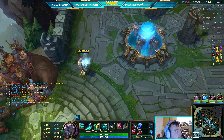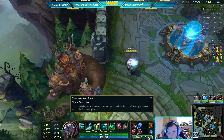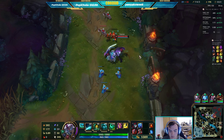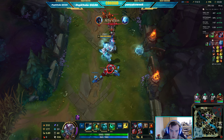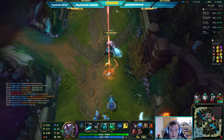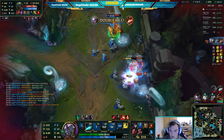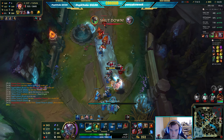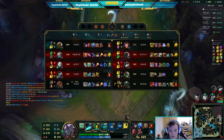You can TP when you're 9 gold from getting something, because the time it takes to get that 9 gold is the time it takes to back. At 91 gold I usually wait until I can go, at 92 I can TP. If he stays down here I'm definitely TP-ing down there. I got Pyke's ignite and his flash.